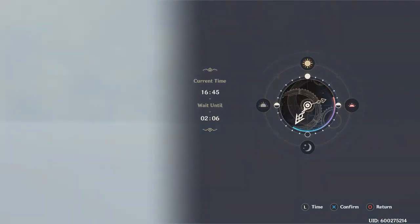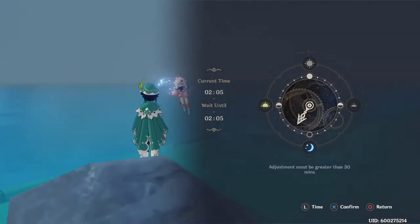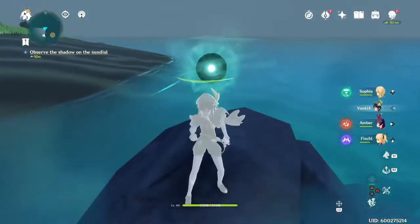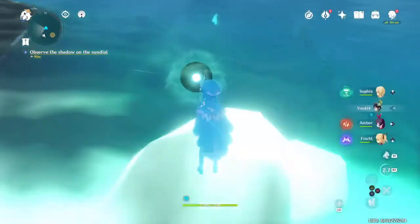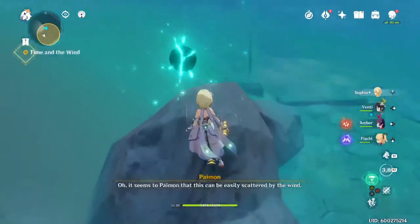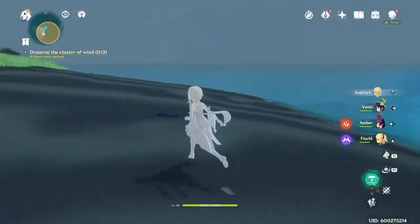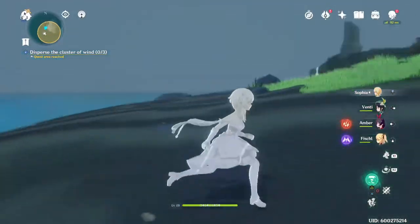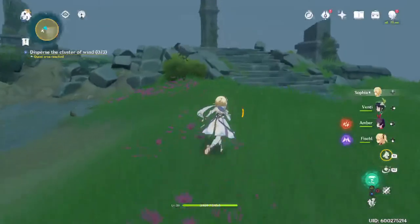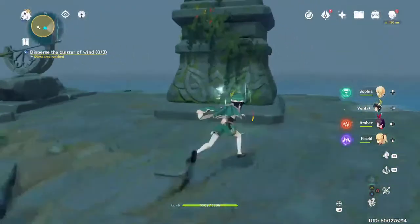That time goes pretty fast. Alright, back to the vision. Okay, let's try that right now. There we go — disperse the cluster of wind. What cluster? Oh wait — there we go, there's one up there. Venti will definitely make this easier, otherwise I have to climb. Oh, but there are little lifts I can do. Anyway, let's just do Venti's ability. Oh, I gotta hold it down — my bad. Here we go.